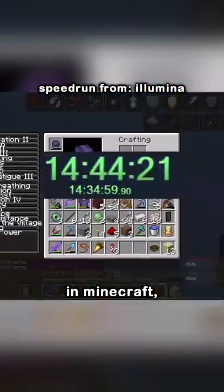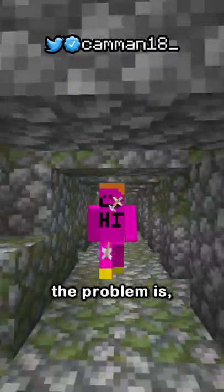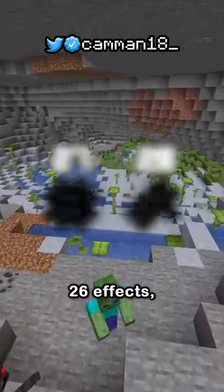How did we get here is the most difficult achievement in Minecraft, needing to have all 26 effects at once. The problem is there's more than 26 effects — there's 28.